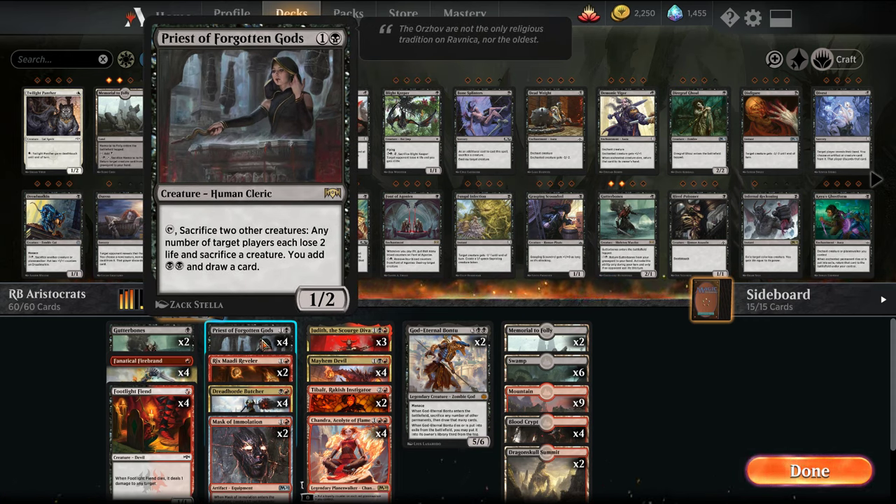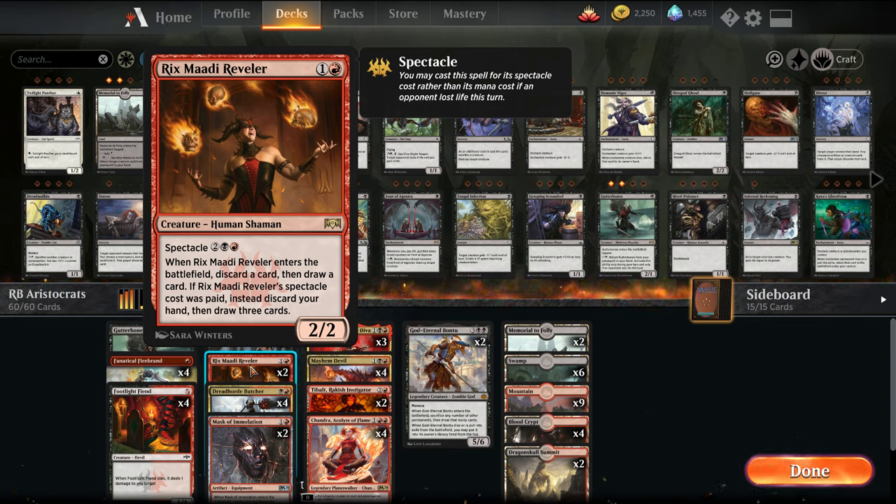Priest is kind of on my medium — I've always had my opinions on it. I usually like my unconditional sac outlets that can happen at instant speed. We're also adding in Rixmati Reveler, so this is card draw for the deck. When we trigger Spectacle — meaning we deal damage to the opponent — we can draw three cards instead of just looting.